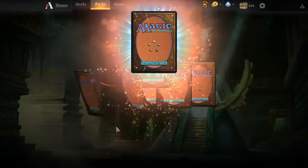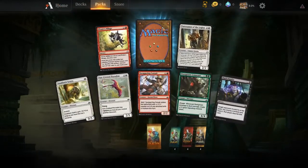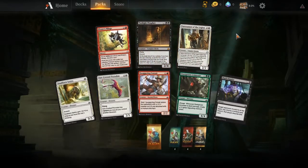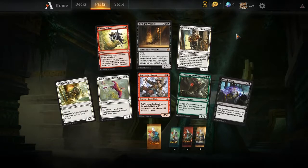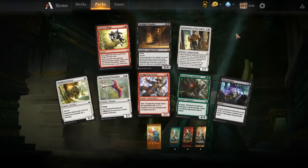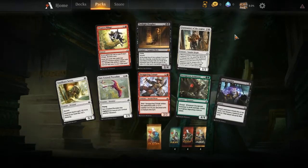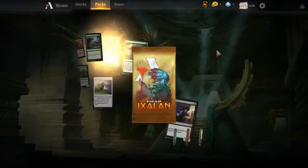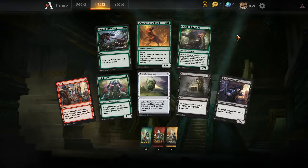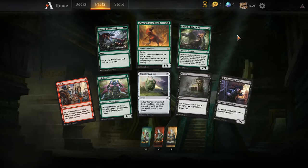I'll do another one. Anything interesting in here? A Mythic — Twilight Prophet. Flying, ascend. Beginning of your upkeep if you have the city's blessing: reveal the top card of your library and put it into your hand. Each opponent loses that much life. Nice. And a 5/5 for three — nice.